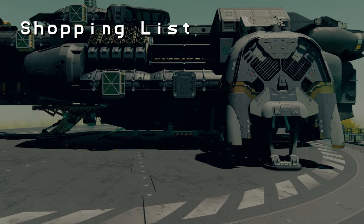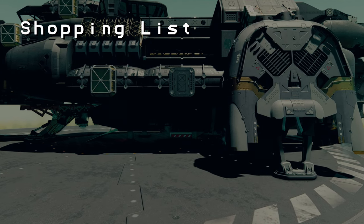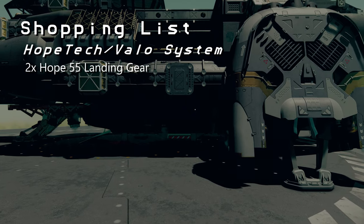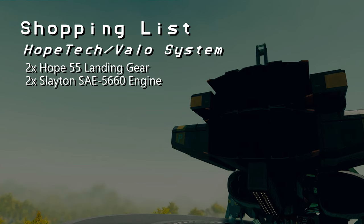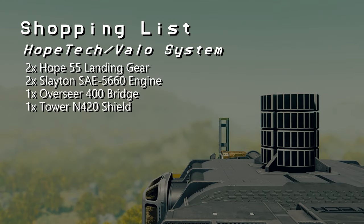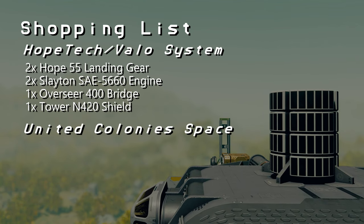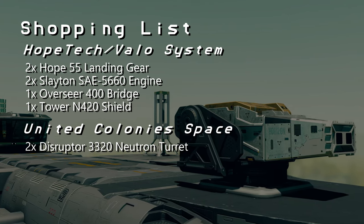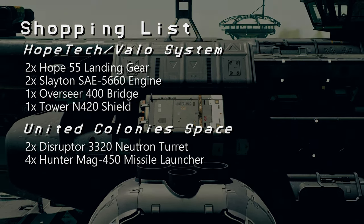Almost ready to head off into the builder, but we need to go pick up some Star Yard-specific modules. First, we're visiting Hopetech in the Valo system to pick up two Hope 55 landing gear, two Slayton SAE-5660 engines, one Overseer 400 bridge, and one Tower N420 shield generator. Next, head to anywhere in UC space to pick up two Disruptor 3320 Neutron turrets and four Hunter Mag 450 missile launchers. And that is it — I shall see you in the builder.